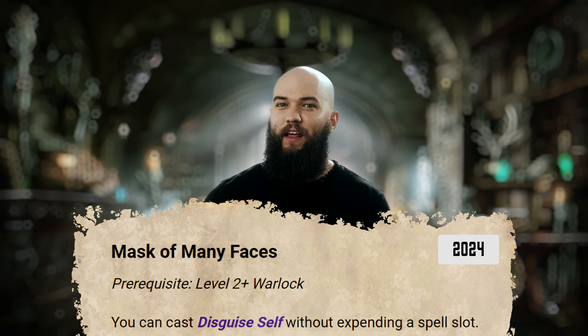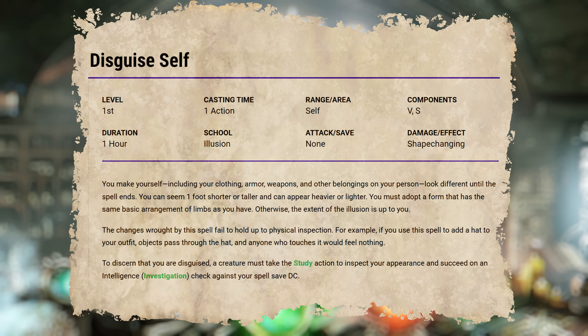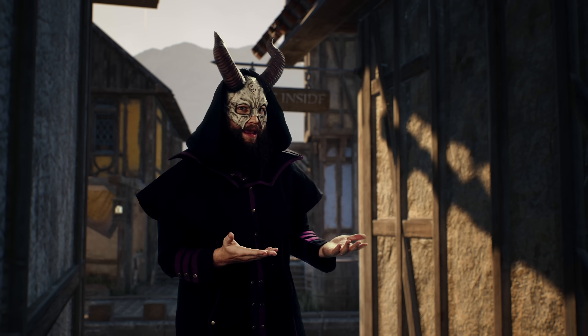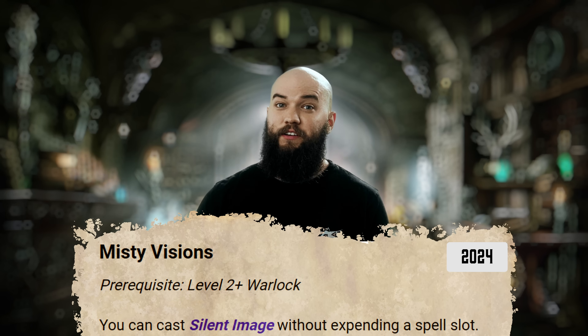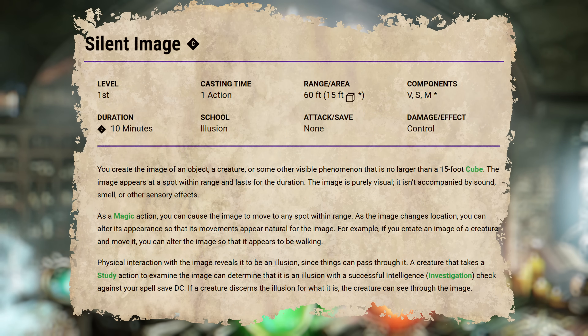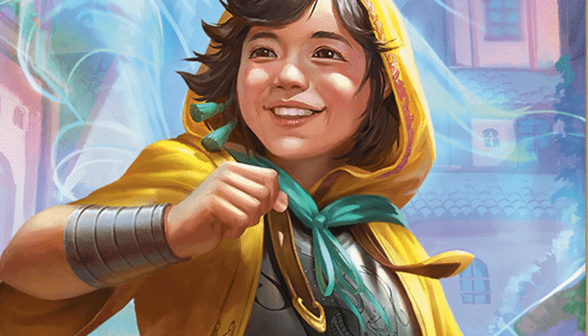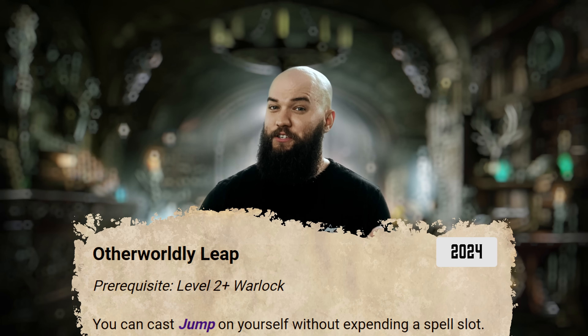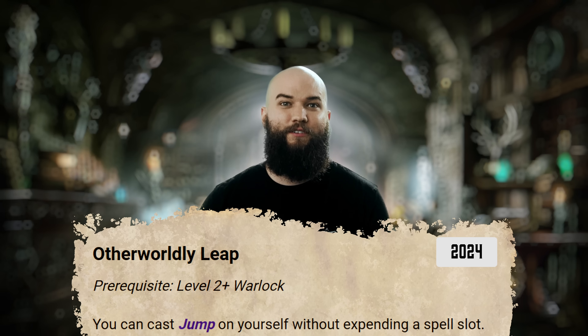Mask of Many Faces is a simple invocation that allows you to cast Disguise Self without expending spell slots — that's going to come in handy a lot, especially if you're serving as the face of the party. Misty Visions is another illusion-based invocation that offers unlimited casts of the Silent Image spell. This one will eat your concentration and may rely on your DM to determine exactly how much you can get away with, but it has a decent chance of solving a lot of different problems — creating a distraction, intimidating an NPC, throwing up a fake wall of fire to cover your escape. You'll almost always find something to do with this. Free castings of the Jump spell, on the other hand, are just not worth it when so many other solutions for maneuverability already exist, so I'm not a huge fan of Otherworldly Leap — don't take this invocation.